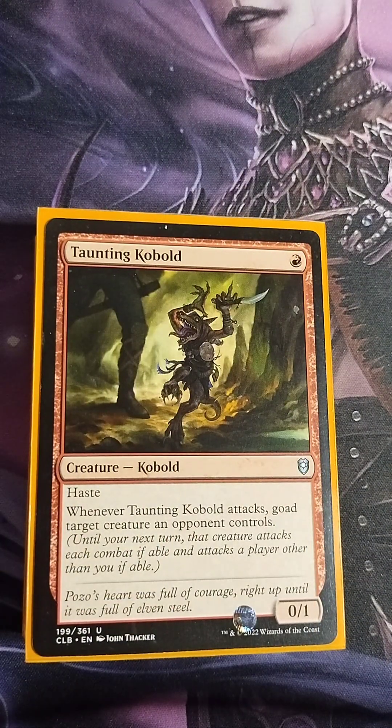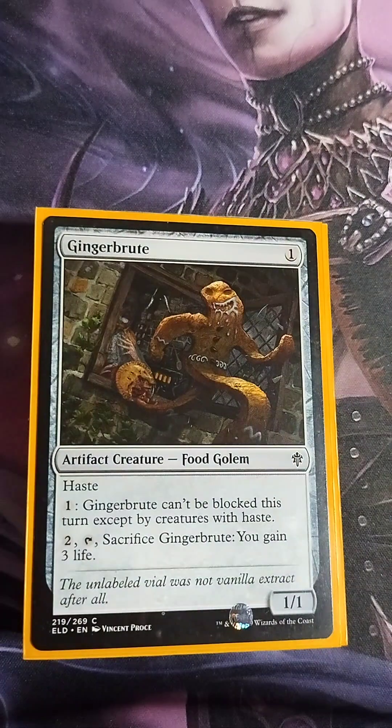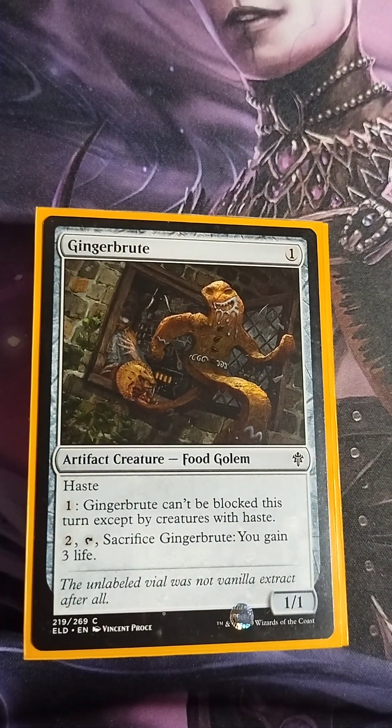We have the Taunting Kobold — one red mana, 0/1 with haste. Whenever Taunting Kobold attacks, goad target creature an opponent controls. We're also running Gingerbrue — one colorless, 1/1 Food Golem with haste. You can pay one and Gingerbrue can't be blocked this turn except by creatures with haste, or pay two, tap, and sacrifice it to gain three life. It's a really good card to get in quick with nearly unblockable damage.